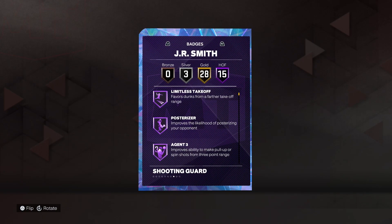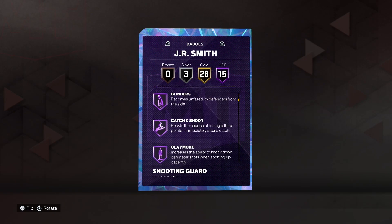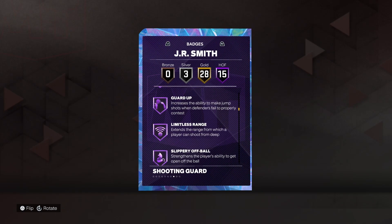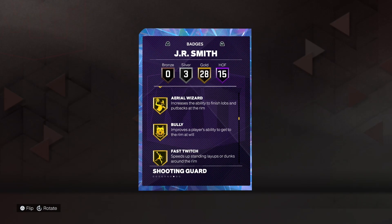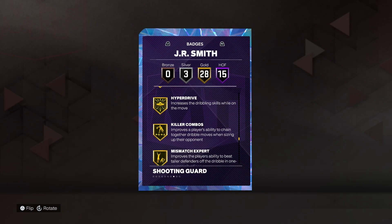Three silvers: Limitless Takeoff, Posterizer, Agent 3, Amp, Blinders, Catch and Shoot, Claymore, Clutch Shooter, Corner Specialist, Dead Eye, Guard Up, Limitless Range, Slippery Off Ball, Dimer, Quick First Step — this dude pretty much got every badge you want for a dominant card. He pretty much has every badge you want.